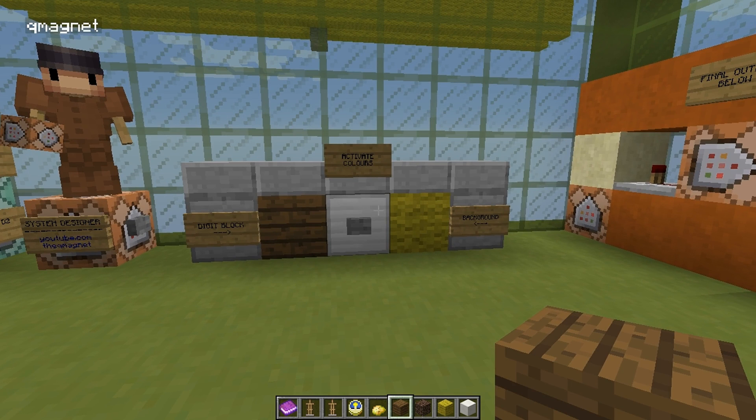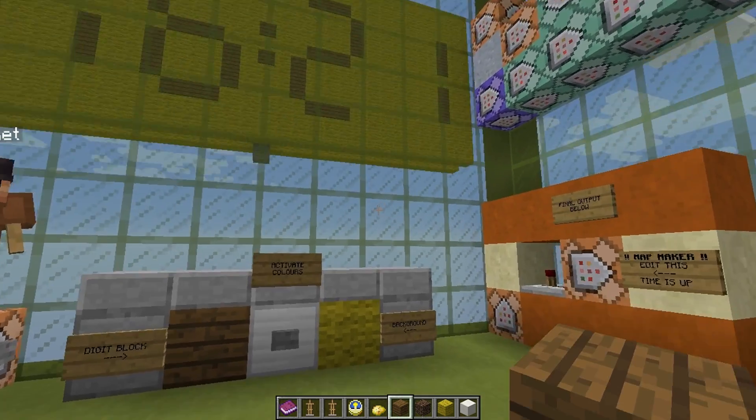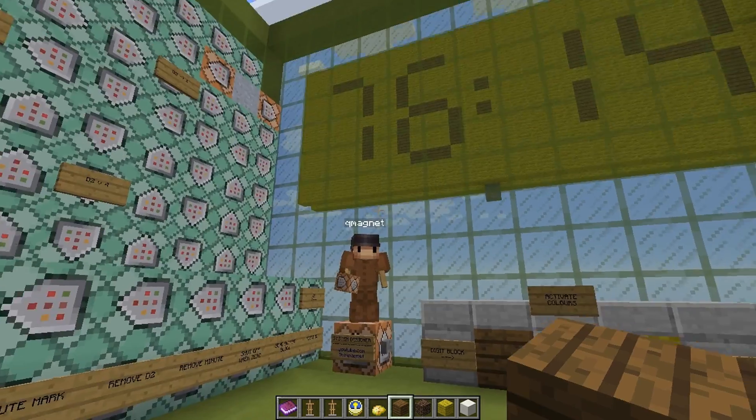If you're going to use lighting blocks like a sea lantern or a redstone lamp, be aware that those cause a bit more lag, especially if you're running multiple boards. I've done a bunch of testing and putting more than one board does cause quite a bit of lag because of the many block updates. Try to keep it to one board — it already does both sides, so that should be enough for most purposes.